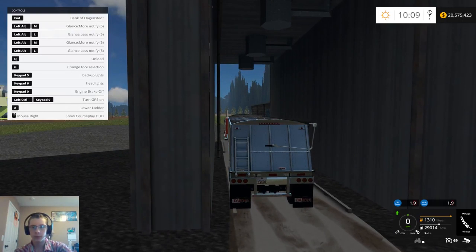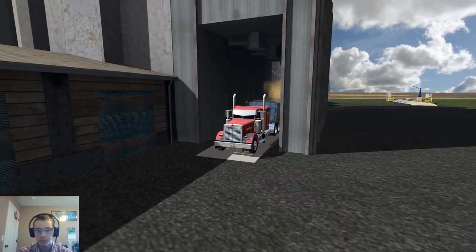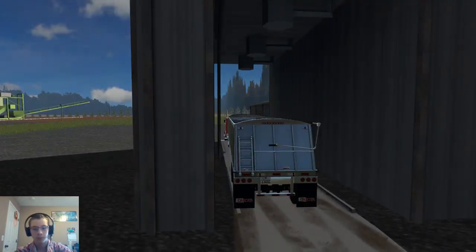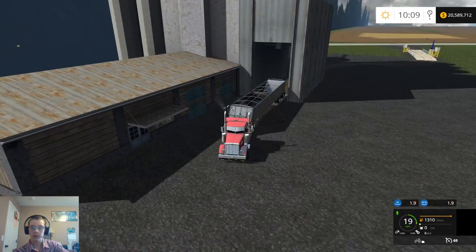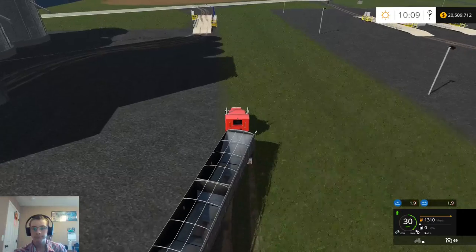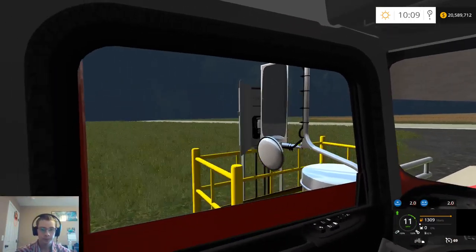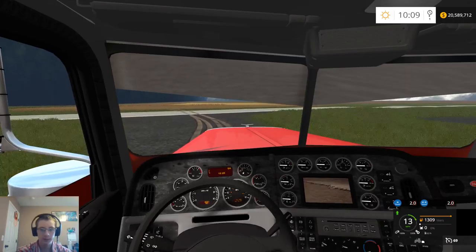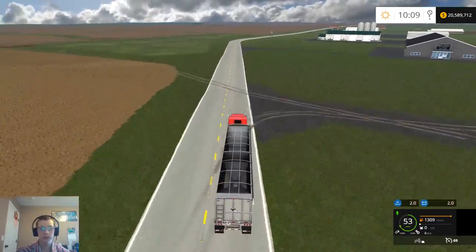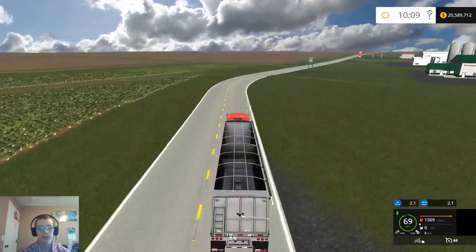OK, so this trigger is fully functional and working — we are making money. Let's find out how much we made from that little bit. It's not even going to show me — it probably showed already when I had the HUD closed. So 26,800 pounds even.